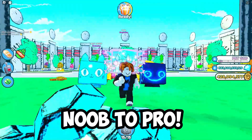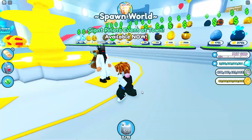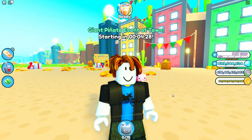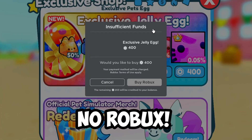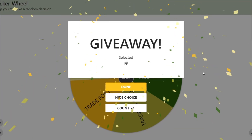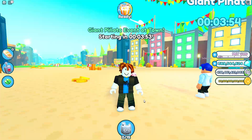Today we're going from noob to pro in Pet Simulator X. I have zero huge pets because I gave them all away, and our goal is to get every single new huge pet in Pet Sim X. But here's the catch: I can't spend any Robux. I can't even buy another exclusive jelly egg. And if I can't complete the challenge, I have to give a Titanic away to you guys for free. So if you want to win a free Titanic, be sure to subscribe.